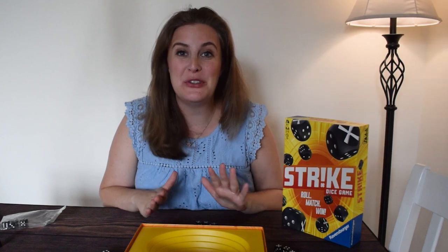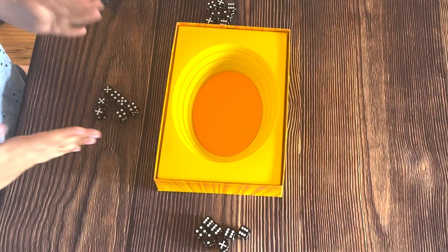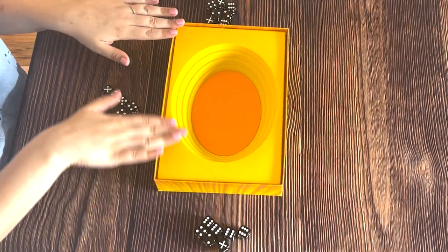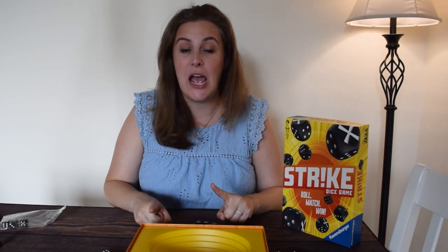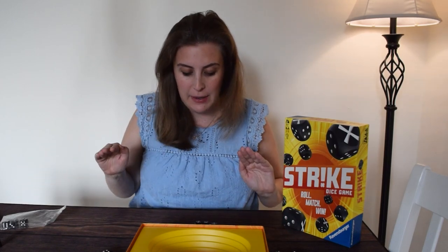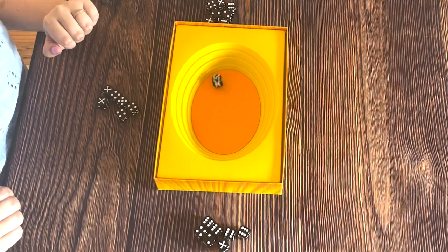Strike can be played with two to five players. Set up as a three-player game, each person gets seven dice, and the game board is the box itself. The goal of the game is to be the last person standing with dice in their hand. If you ever run out of dice at any point, you are out of the game — there is no coming back. You do this by rolling one die into the arena.